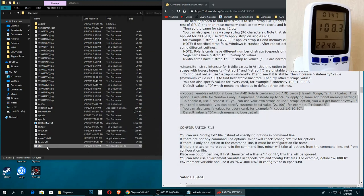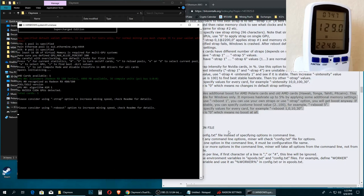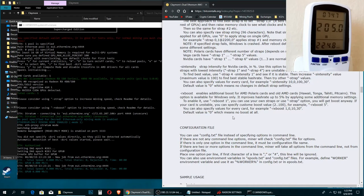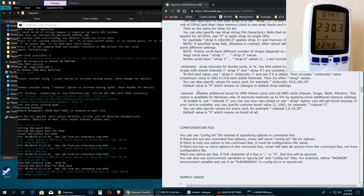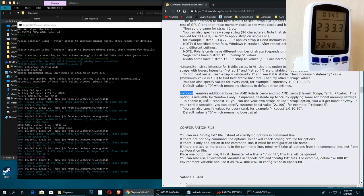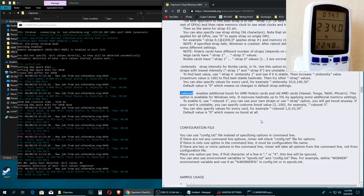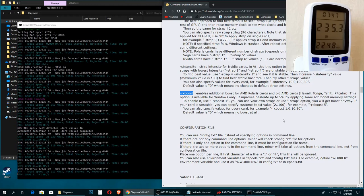Let's start the miner and see what we get on stock settings. While the miner loads, I can tell you that gaining 1 to 5% speed is really easy — we just need to go to the batch file in the Claymore miner folder and add this parameter at the end of the string.